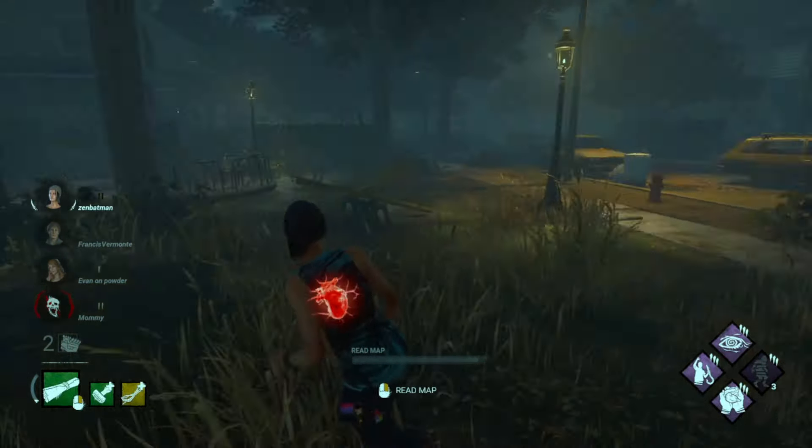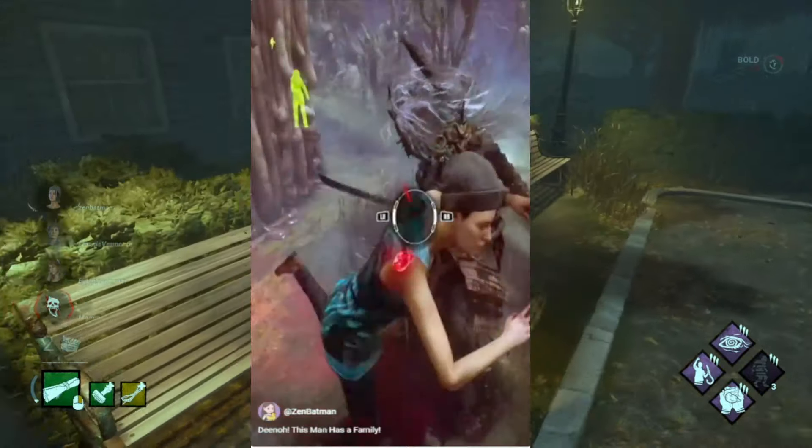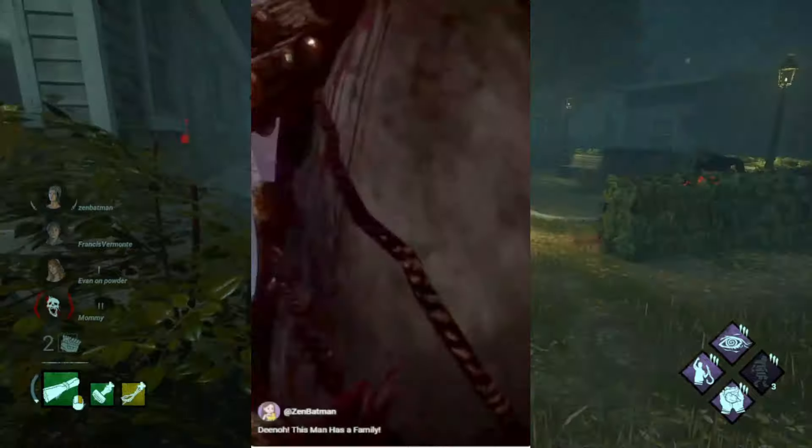So you just started playing DBD and you just saw your favorite streamer land a flashy save with an angle so dirty it could be featured on an NSFW website. You want to learn how to hit those saves, but where do you aim?